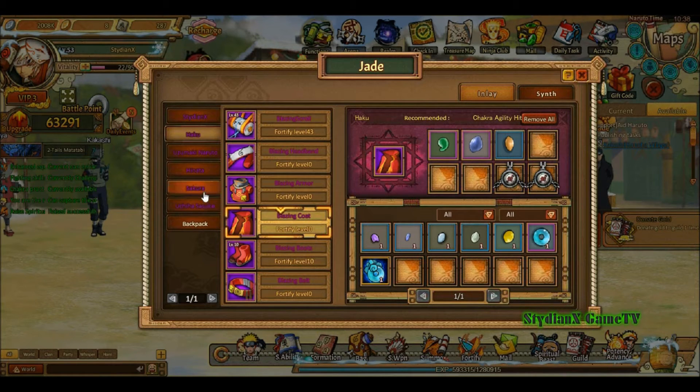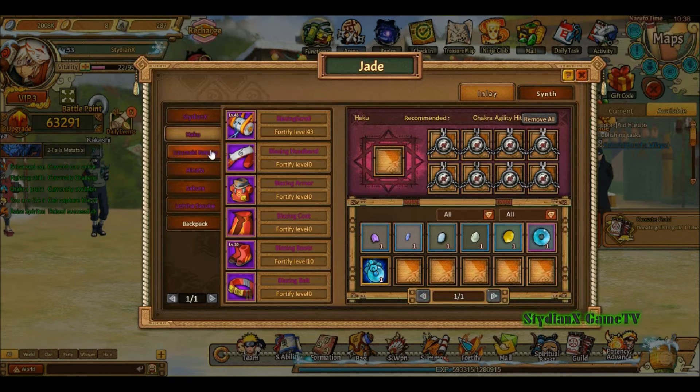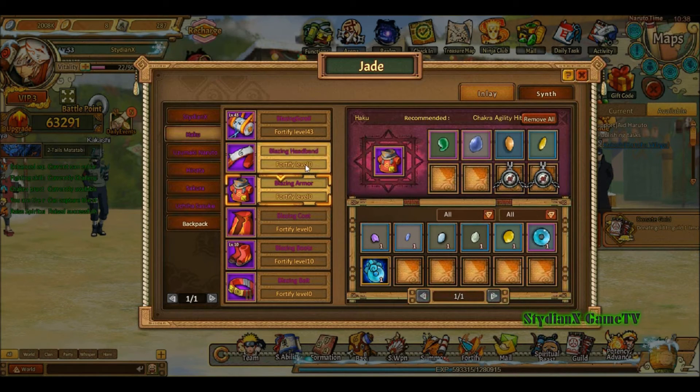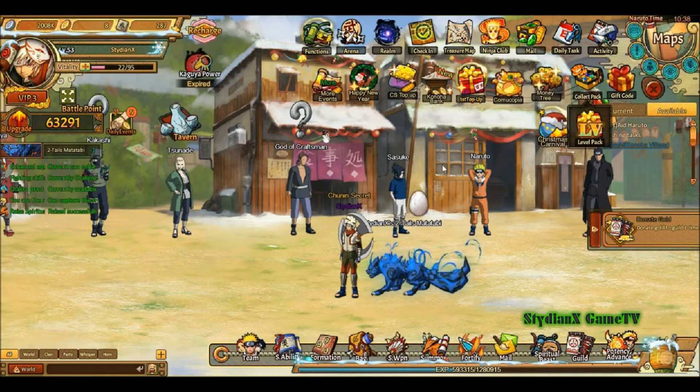Whenever I use Sakura to get heals, she heals pretty good. Her maximum heal is around 15k, or maybe 13. But pretty good amounts of chakra right here. Chakra is wisdom, intelligence — whatever you want to call it. So that's pretty good right there.